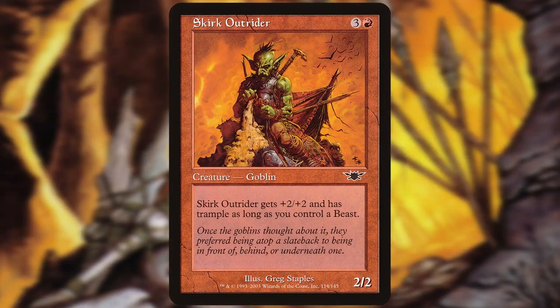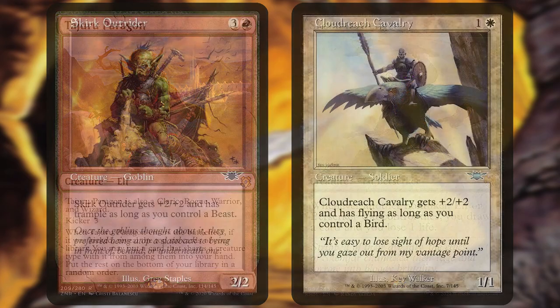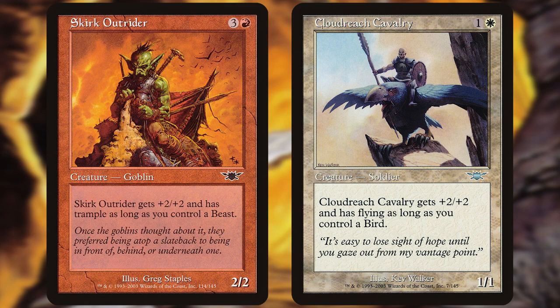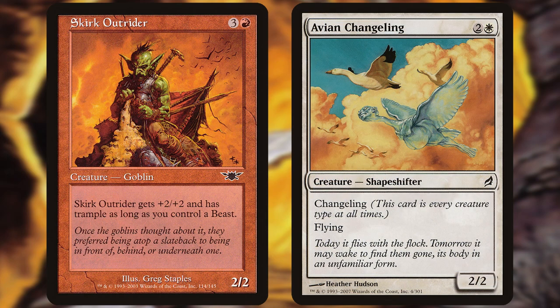Skirk Outrider is a common from 2003's Legions. Tribal sets will usually have some sort of glue between the tribes that encourage you to cross-pollinate them. One of these is having a creature of one tribe that cares about another, like Skirk Outrider or Cloudreach Cavalry from Legions.